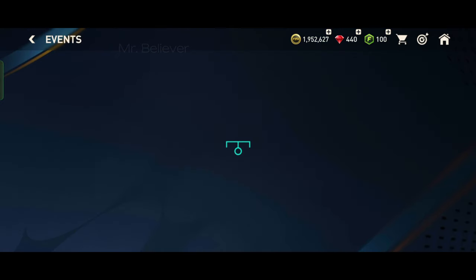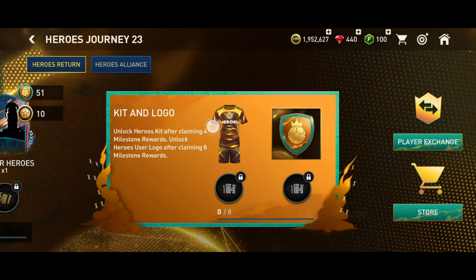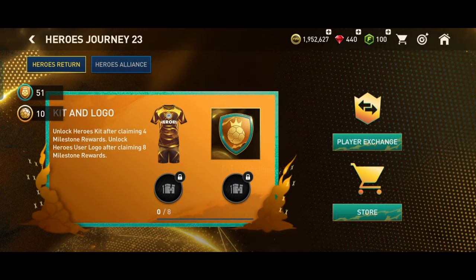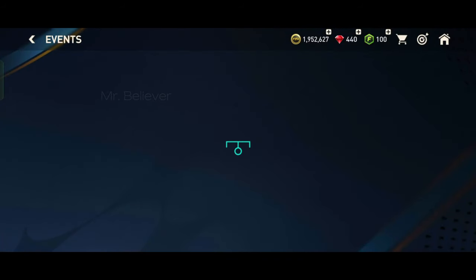Without any further delay, let's get into the tutorial. First we will look at how to get a jersey in FIFA Mobile. You can play events like Hero Journey 23 — after completing missions you can get a jersey. This jersey is really good; I haven't gotten it yet but soon I will complete the mission and get it.